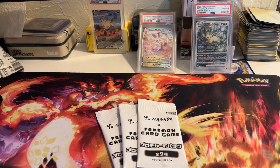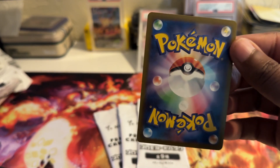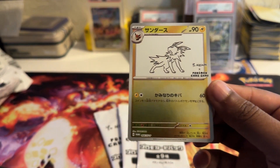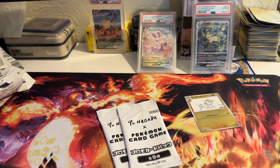Wow, this packaging is kind of tough and I do not want to mess up the cards. But we got the first one out of the gate. So these are Japanese cards — haven't opened any sets on the channel. We got the Jolteon.